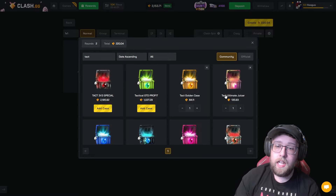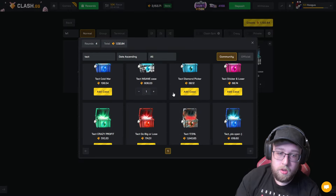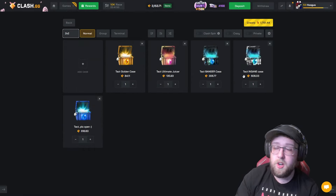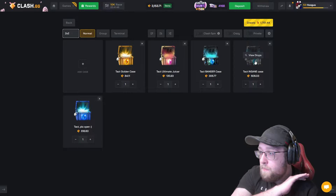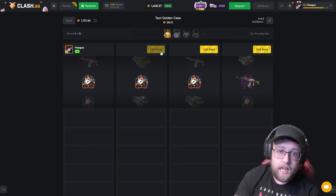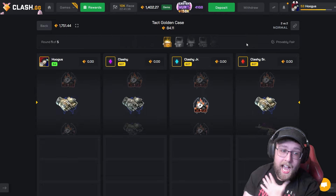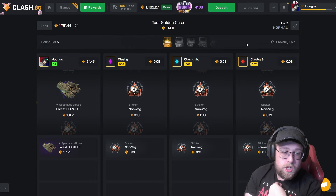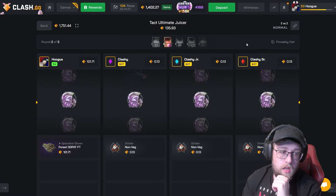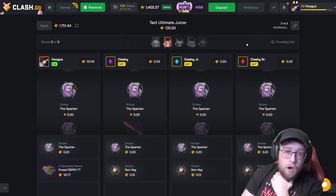Tack golden case. Tack ultimate juicer. Banger case, dude — there's actually so many. I'm about to do like an all-in. I hope these are good ones, brothers. If these people did not make good cases, this could be bad. I'm going to do a 2v2. I did not pull at all on the 3v3. My tickets are due. We are almost all in on this battle. Let's get a good hit right here — I don't know what's in these cases, I didn't create these. That's a good start though. I told you my tickets were ready — $100. I'm the only one that pulled. Ultimate juicer — I went with lowest to highest. My teammate almost got a pull.